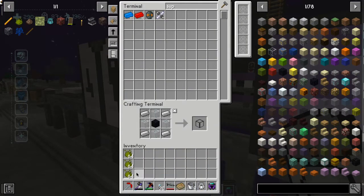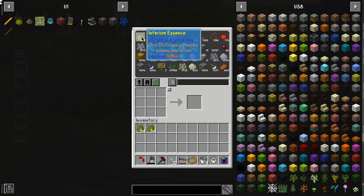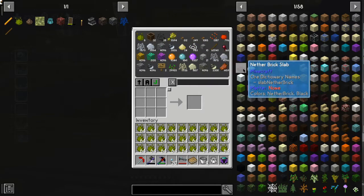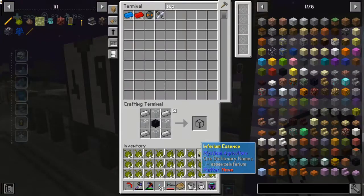Does this mod pack have tesseracts? How do you get the sugar pumped into the tinkers stuff? Is it a liquid? Yes. I'll show you in a moment. Do I just bucket it in on the top? I'll show you in a moment. There's a specific process. I'm going to bucket it in on the top. That will not function.